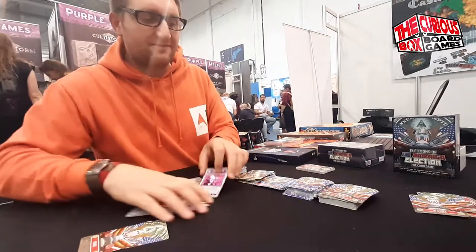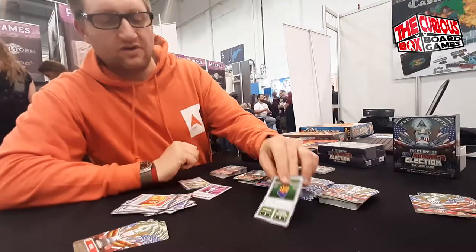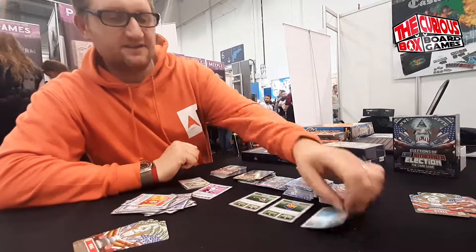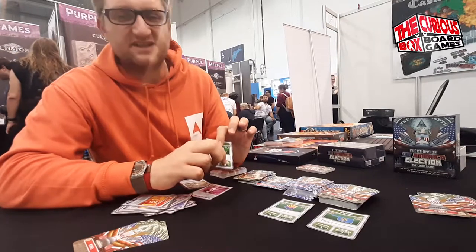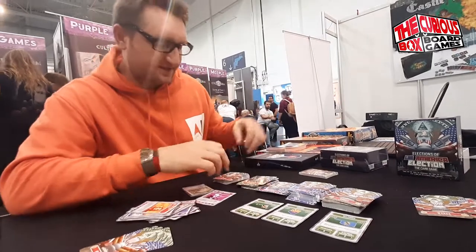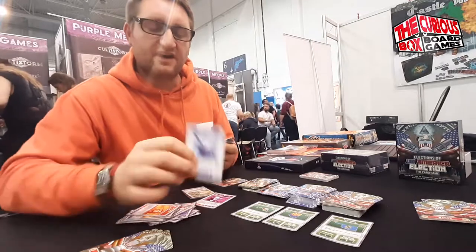Each round you play for states. You draw three state cards - I'll take three small state cards. Each card has the number of voters and the number of electoral colleges it's worth, which is like the points. So this one for example is worth five voters, so I go to the voter cards and I draw five cards.